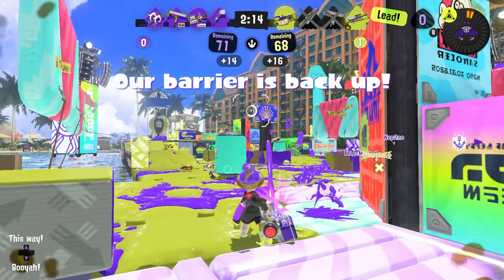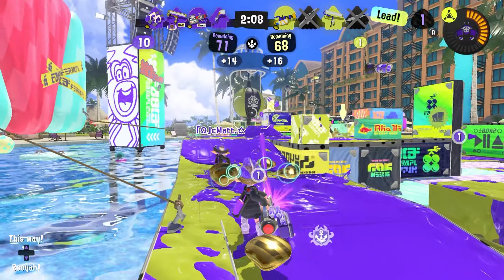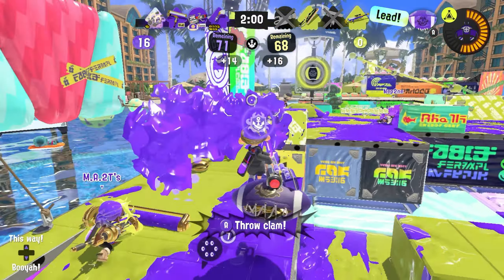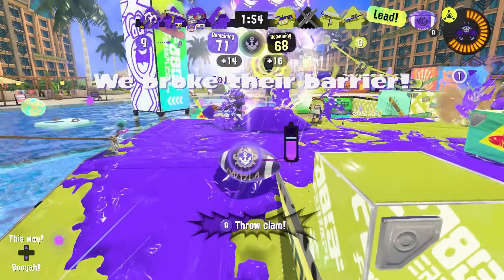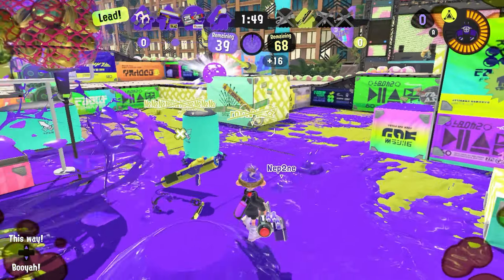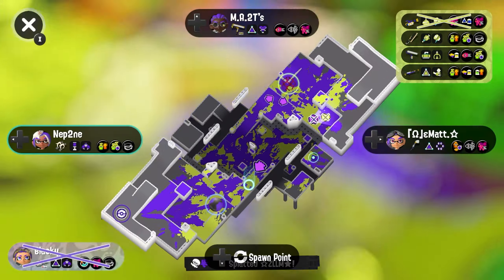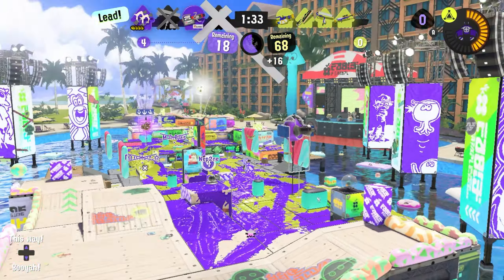We need to start trying to take space. Charger is down, so we get pretty much free range to actually poke up to their platform. I believe that's our charger jumping in — actually that is the roller jumping in. I'm just going to keep playing behind cover and go for a full charge. He's just kind of throwing bombs, so we should be able to get this. We've taken the lead — that's nice. Charger is still alive though — I should have been keeping better tabs on who was responding.